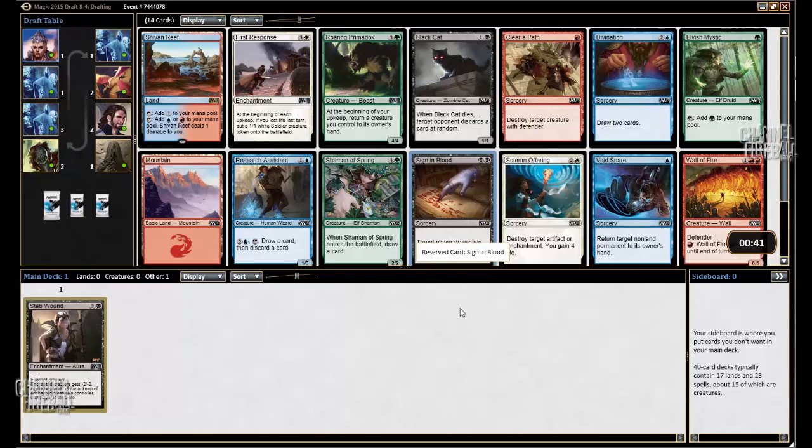Green-Black is a deck I liked at the beginning of the format. I still sort of like it, but it's not my favorite. I think the best colors in the set are White and Red, which I'm not really starting off in because I'm in black. The typical black decks that I've drafted are Black-Blue or Black-Green. But anyways, I'm going to stick with black.